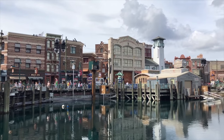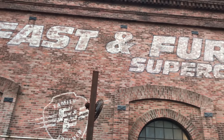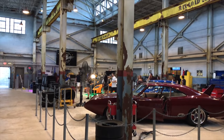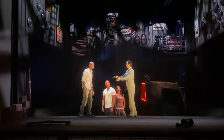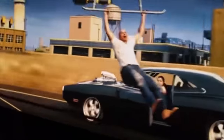We now move on to San Francisco, where you can become one of the family on Fast and Furious Supercharge. The pre-show and queue line sees you enter a garage that features many of the franchise's amazing vehicles. You then climb aboard a party bus, as this dark ride takes you on an exciting adventure with all the cast from the Fast and Furious movies.